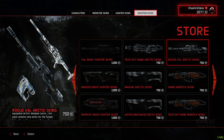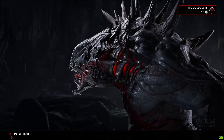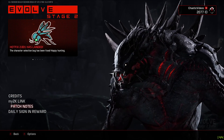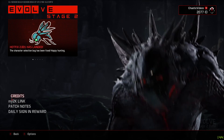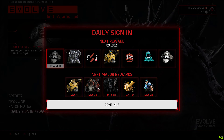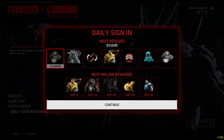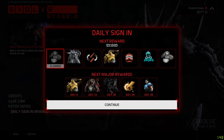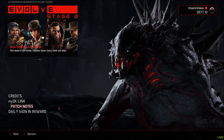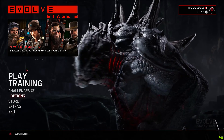As you can see, I currently have 2,077 silver keys. Under that you have extras: patch, 2K link, credits, and daily sign-in rewards. Daily sign-in rewards are rewards you get for signing in daily. You can do up to 4 days, 11 days, 18, 24, and 25 days to get major rewards such as heroes and monsters, and you also have minor rewards in between those.